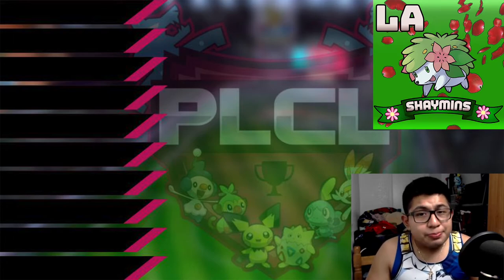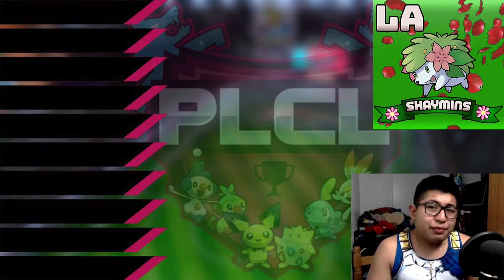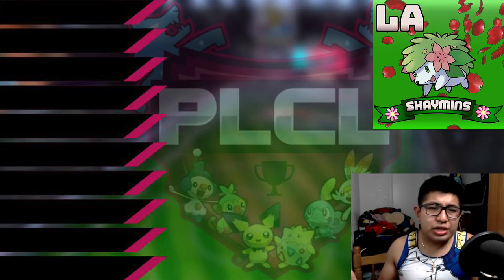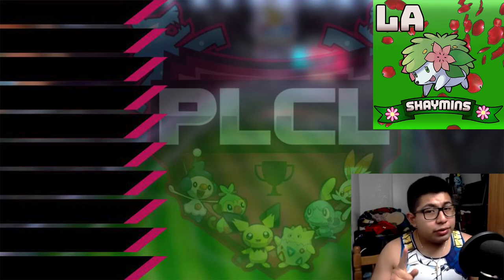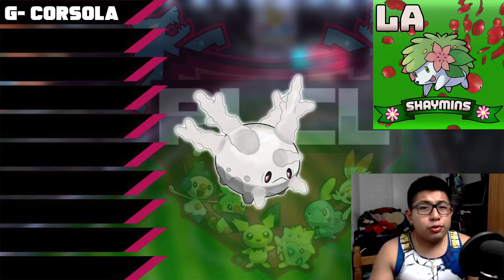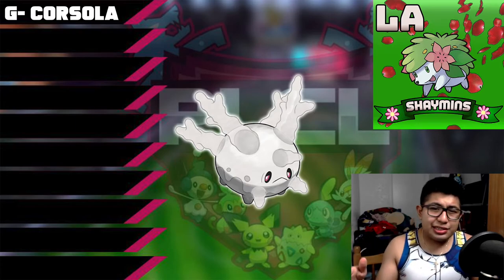Without further ado, let's get on to my draft picks. When it came to drafting my first ever Pokemon, the first and second ones were always the only Pokemon I really had a plan for. Going past round 2, I really didn't have a clue what I wanted to draft. My first ever pick was Galarian Corsola. The reason I picked it was not only because it's a Ghost type, and Ghost is very strong in the Little Cup League — I see a lot of Ghost types here.